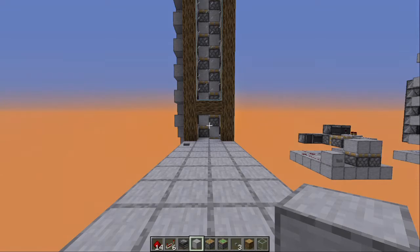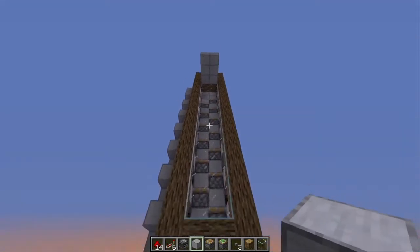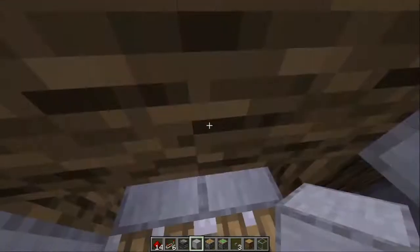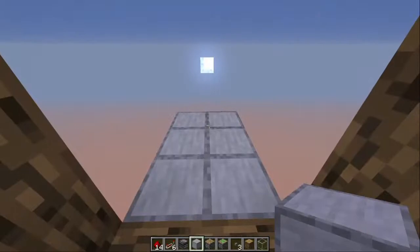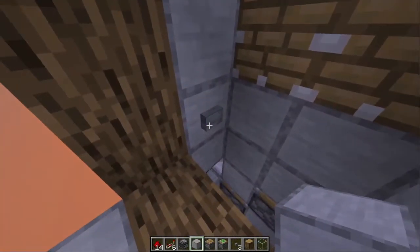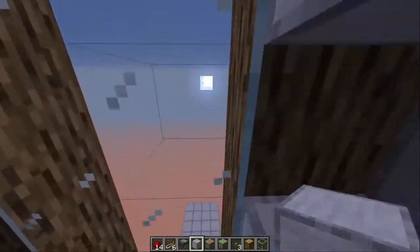You can see that it can go up as many blocks as you would like. When you enter the elevator, be sure to put yourself in the center of the two blocks. When you press the button it will quickly push you upwards. Once at the top you can press this button to go down again like this.